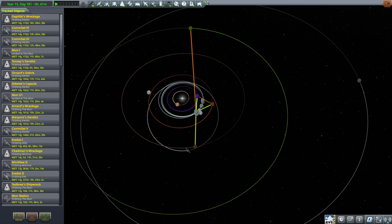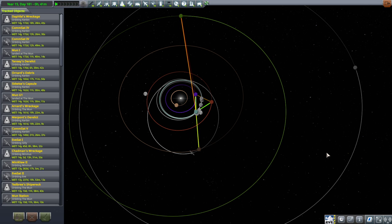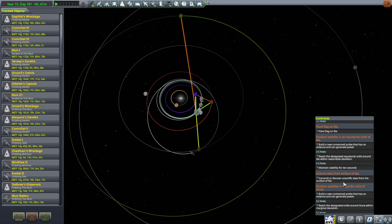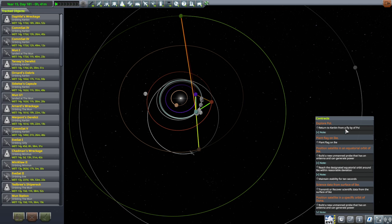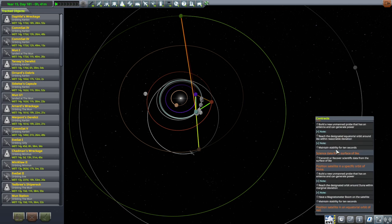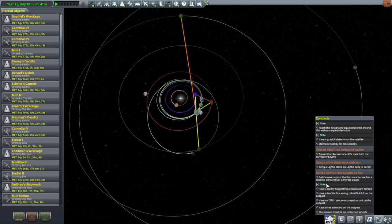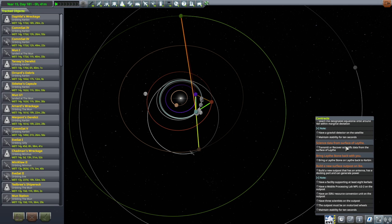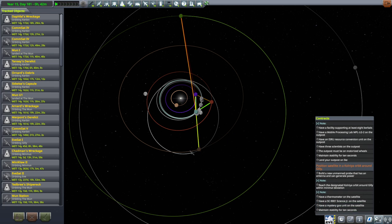Hello everyone and welcome back to my stock career in Kerbal Space Program 1.11. In this video I want to make use of my Minmus ISRU system, which hasn't even been tested yet, and also potentially my Paul ISRU system, which is just hanging out there, and fulfill some contracts. A return from a flyby of Paul would be good. Science data from the surface of Laythe would be good, and the Laythe stone too.